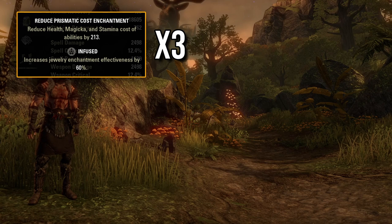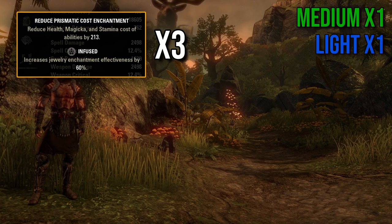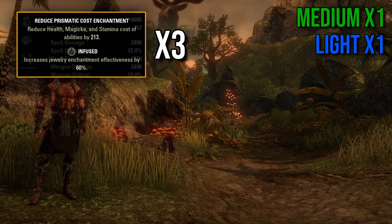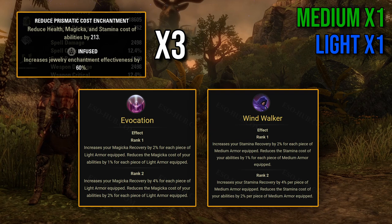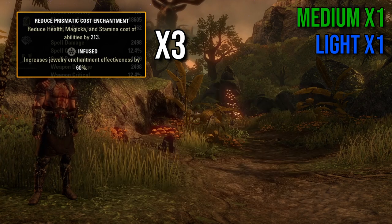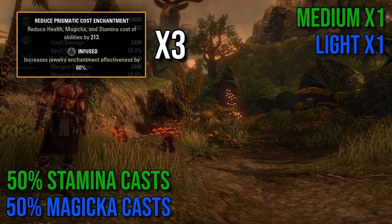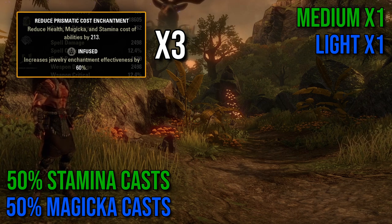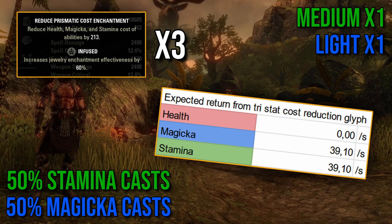The first setup will be Triple Infused boosting Prismatic cost reduction enchants, with 1 medium and 1 light armor piece. It's important because the Evocation and Windwalker passives will reduce effectiveness of the cost reduction enchants. We're gonna assume that half of your casts are stamina skills and half are magicka skills — that's something you'd normally use on a Dragonite while utilizing Stone Giant. This setup will be saving you 39.1 stamina and magicka per second.